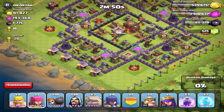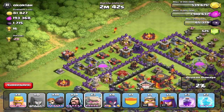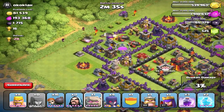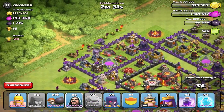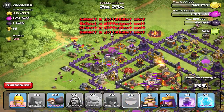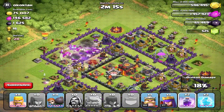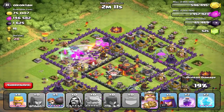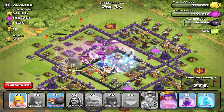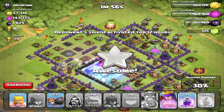I'm using what I believe is the strongest troop set in the game. You could do all witches, but that's kind of risky if they have mega bombs planted inside their base — witches are kind of dumb in that area, they just go right in and get blown up. A lot of the top-level players use this composition. You're basically letting your heroes get into the base and do the work. King's in now — see, I told you.